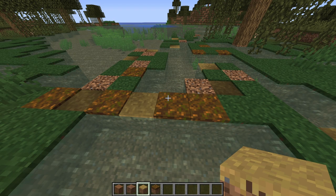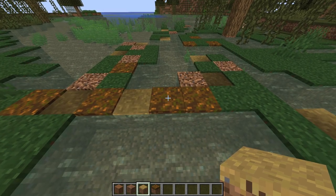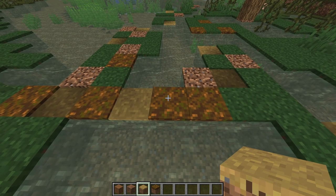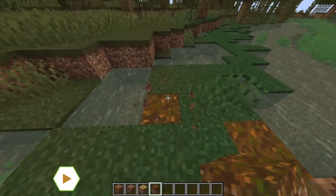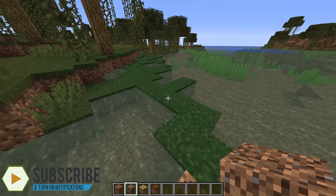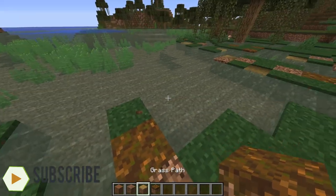This podzol is probably the closest texture to what the ground looks like in real life. It's literally mud and leaves — that is what swamp ground looks like. But if I was to just cover this area in podzol, it wouldn't look very good. So we're going to mix in some regular coarse dirt as well. Podzol is much, much closer to what you're actually going to get.